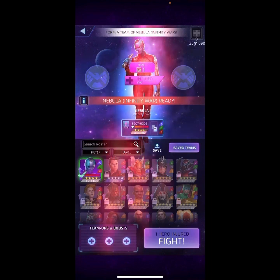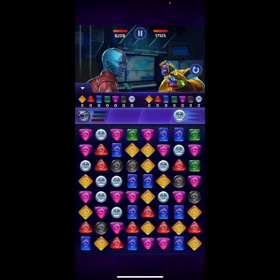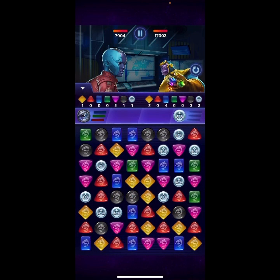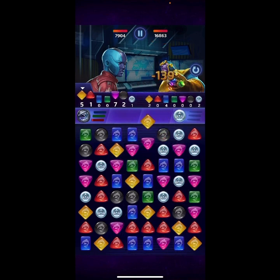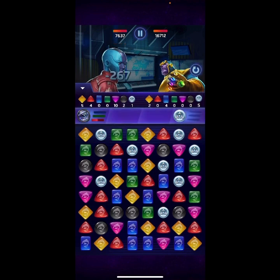We're gonna do it again without the support, and if we actually lose we're gonna use the support. We're gonna go for that four-match purple — we were gonna go for yellow, but purple is better so he won't do that. We're gonna go for the red.